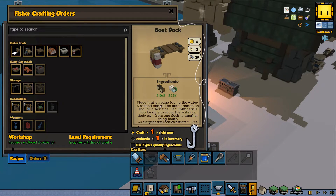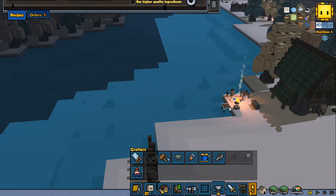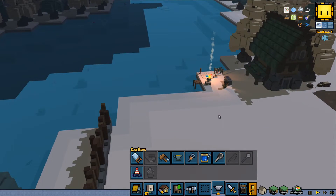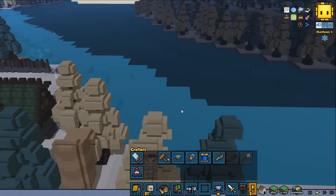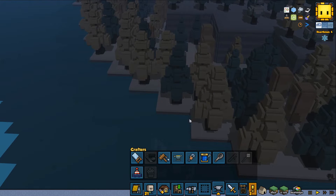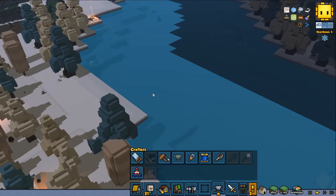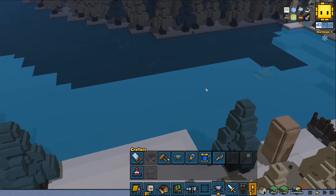Place it at the edge facing the water. A second one will be created on the far other side - the hearthlings will now be able to cross the water on their own from one block to another using boats. Everyone has their own boats! This is pretty cool and very clever. I'm going to make four. The cool thing is that if I drop it here, then I create another one at the far edge over there, and we can take boats. I'm not sure if the goblins or ogres can take the boats, or if it's only allowed to me.